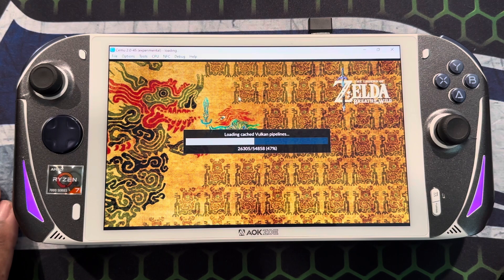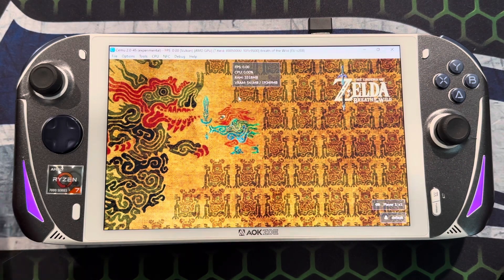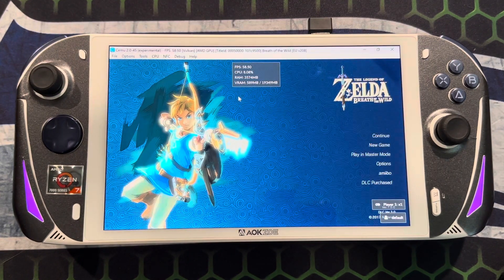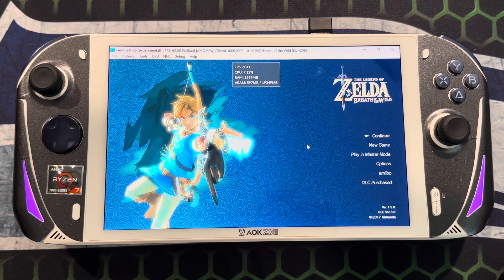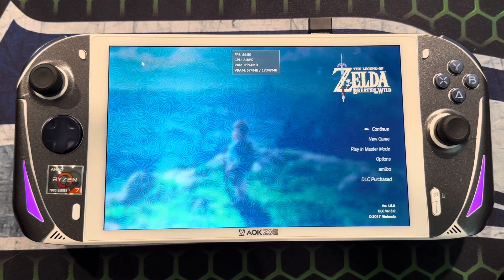As you can see, you can set this to start in full screen, but I have it like this intentionally so you guys can see what it's using. I'm using Cemu 2.0-45 experimental. Now I'm going to pop it out to full screen.